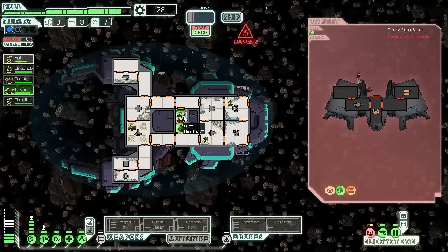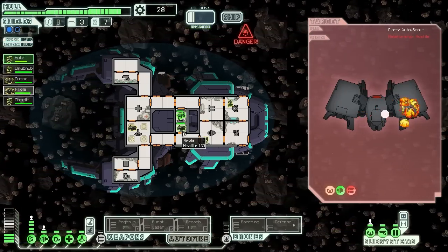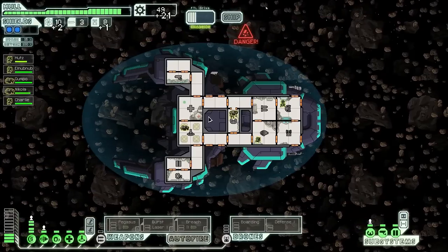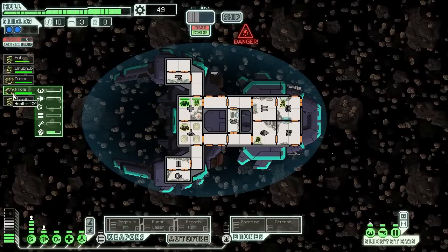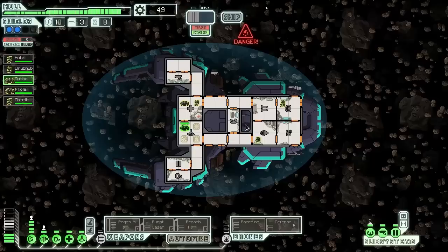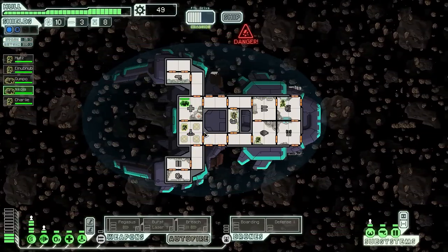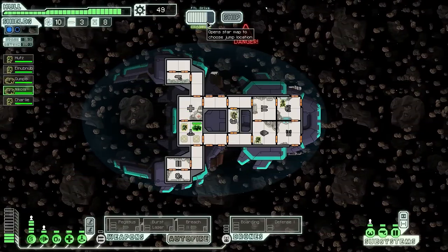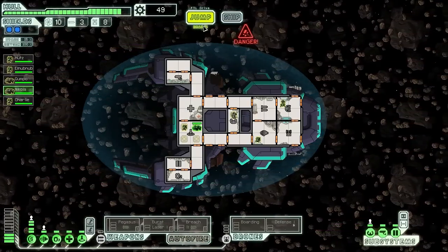There goes one weapon and one more hit should kill it — there it goes. Fuel and drone parts, okay. Why don't you go to the medbay too. Any of you have any piloting experience? Not really. We don't need a weapon guy, let's leave you two here, let that charge up, and then we should be ready for the next sector. Jump.